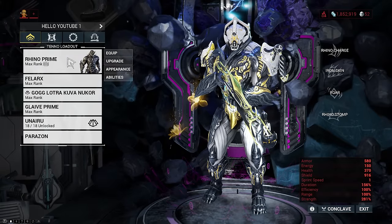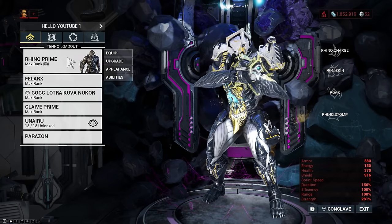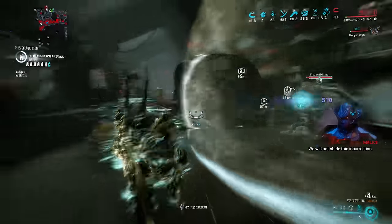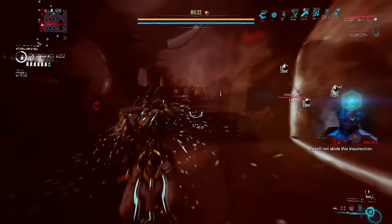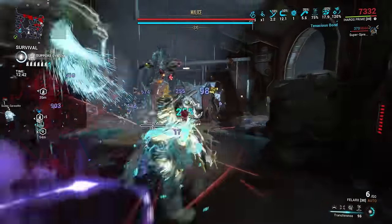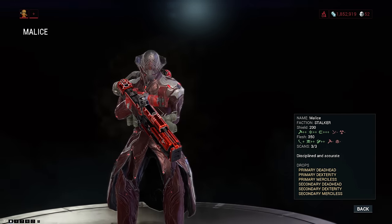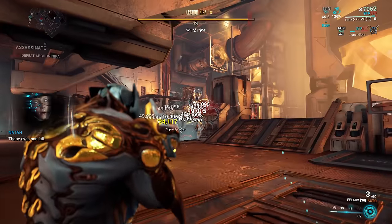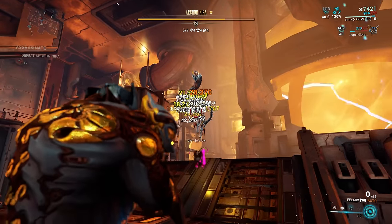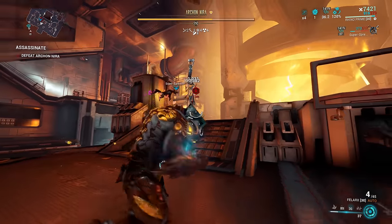So if you don't want to think about it too much, the safest way to deal with damage attenuation is to run Rhino or a frame with Rhino's Roar and one of the original incarnons. Then if the enemy has armor, it's always worthwhile to try and strip it away, because in most cases the damage reduction from armor stacks multiplicatively with the damage reduction from damage attenuation. You also want to make sure you're using the correct damage type — Archons, for example, use Alloy Armor which takes increased damage from Radiation.